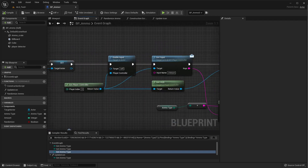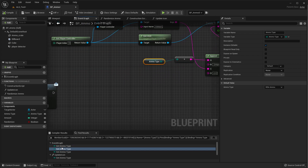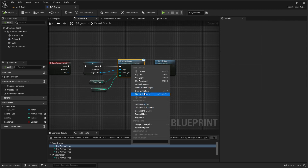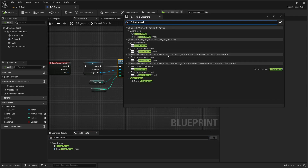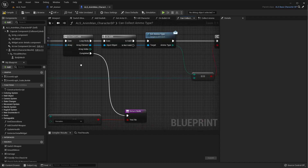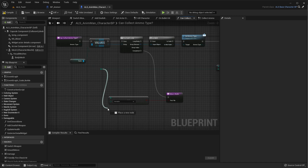Now for the collecting part. The 'collect ammo' and 'can collect ammo' functions are here. We may need to change these. They should be in the base character blueprint. Let me find them there — yes, here they are.